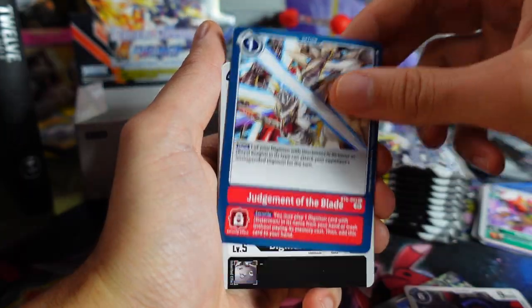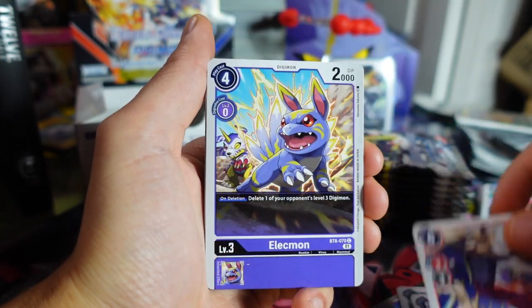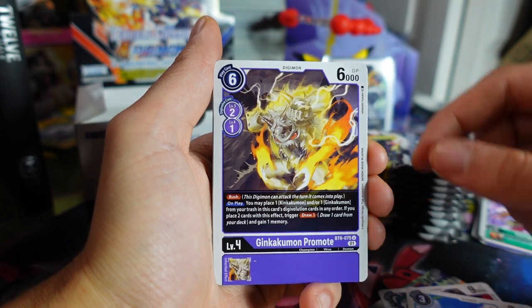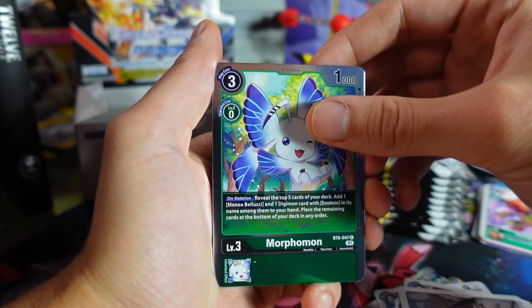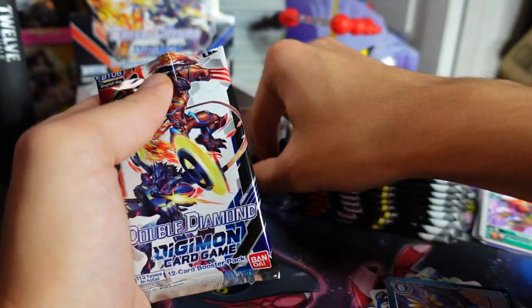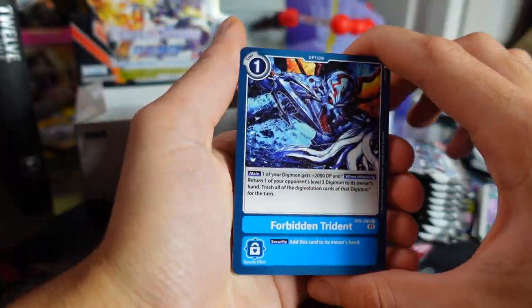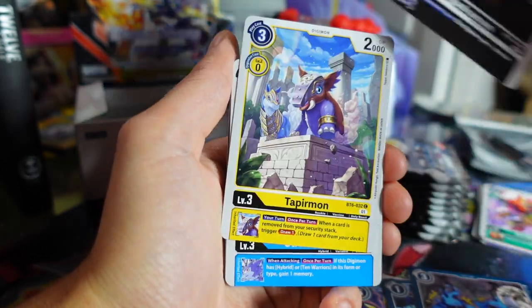We got Ferrismon, Judgment of the Blade, Big Maemon, Bulkmon, Megadramon, Alecmon, Tropical Venom, Pagumon, Morphomon, and a Cutting Edge. If you guys haven't yet looked into Digimon, the starter decks are actually really good. You can literally just buy two of the starter decks, put them together, and you have a competitively viable deck. There are a lot of cards in Digimon and there's no strict meta necessarily — at least when I go to tournaments there's a lot of variety, unlike Pokemon where there's a clearly defined meta.